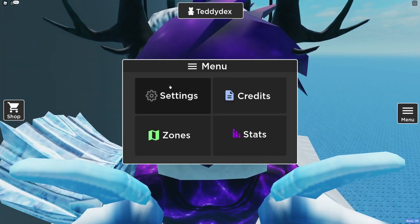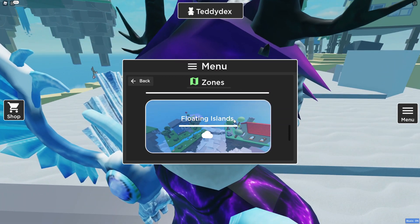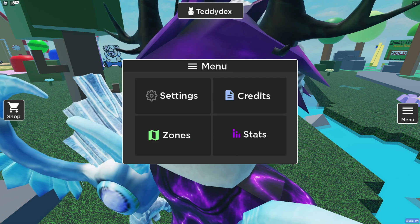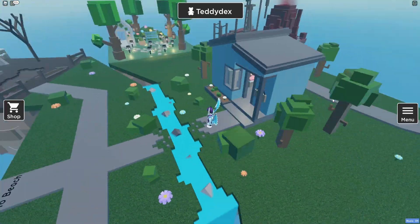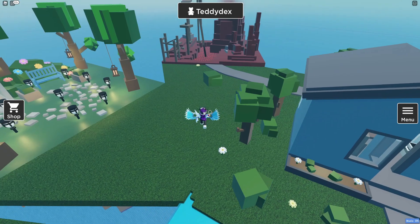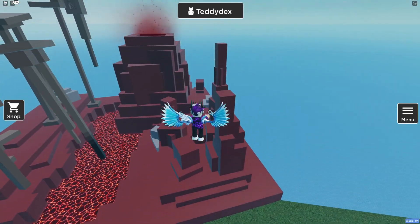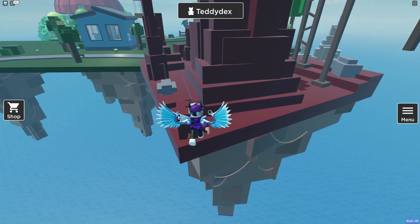We're going to teleport to the floating islands right now. Follow me for the teddies in this place. Now that we are on the floating islands, come over to this area. What we need to do is just get this one — it's behind this cube thing. There we go: the lava teddy.